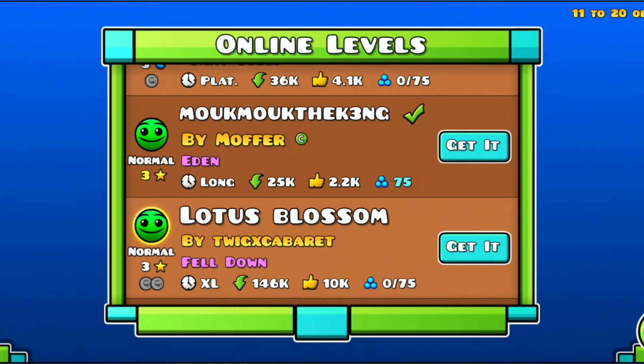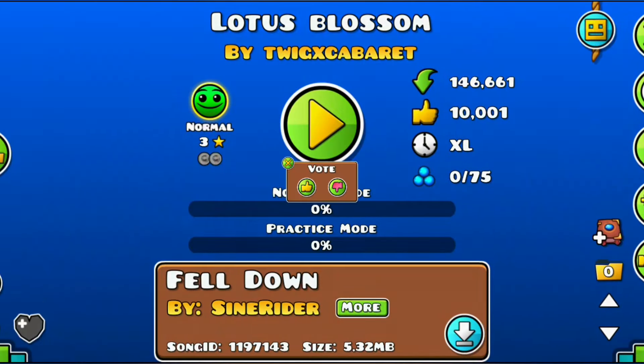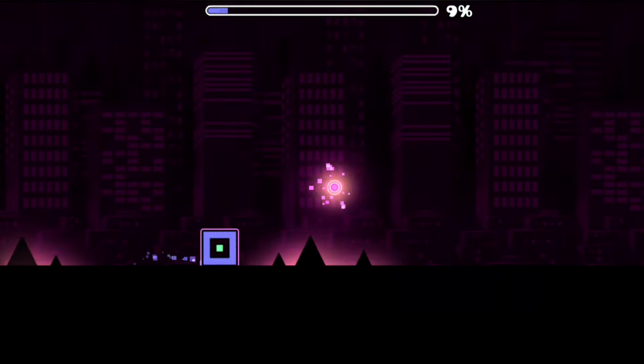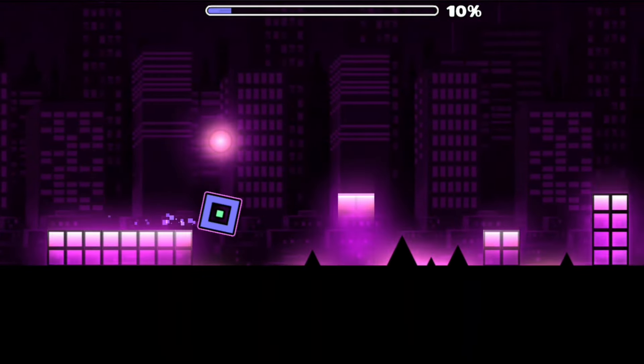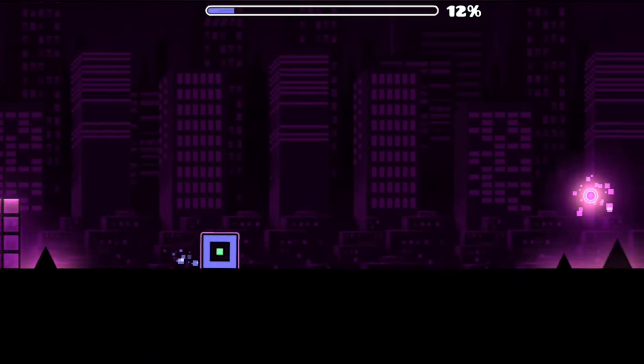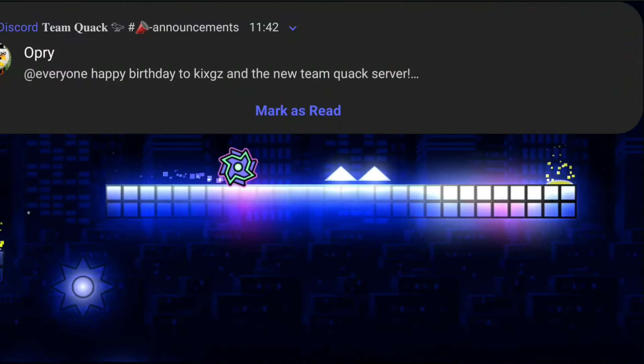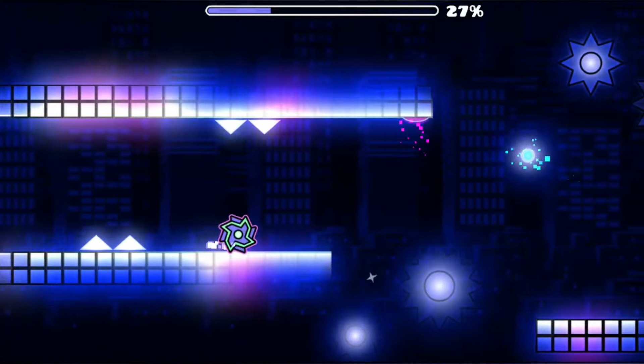I like that really short levels at the moment are getting rated. Lotus Blossom by Twig Xcaberit. It's quite uninteresting so far. It would be nice to have some designs instead of it just being glow and invisible blocks. Could use a background. The style has just remained the same.